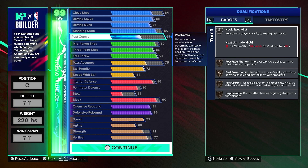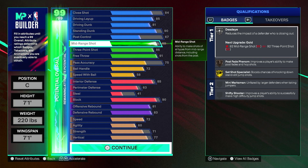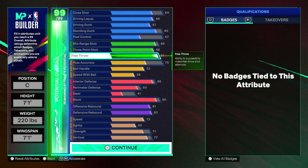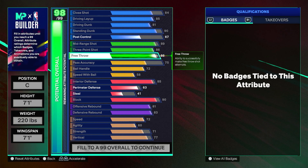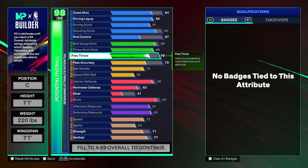Post control is 67, mid-range is 89 because it lets you get shot specialist at gold. Three-point is 86 for a 7'1" center, which is crazy — really OP. Free throw is costly this year in terms of attribute points, so if you don't care much about free throws you could take it down to like an 80 or even a 67, and use those points elsewhere.